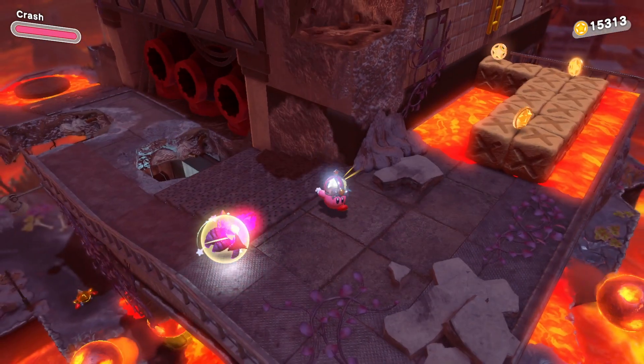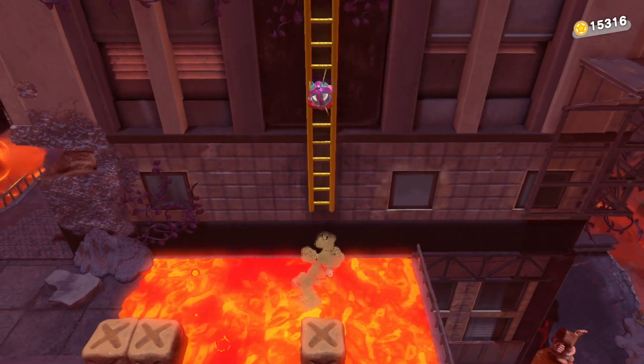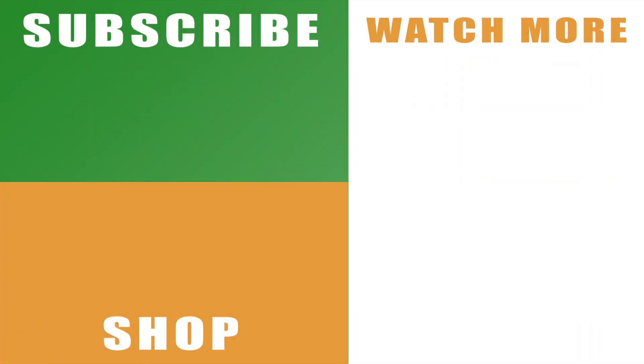When you actually try to take on Frosty, what you'll need to do is get rid of Crash and do some damage with normal Kirby, and then get Crash again to be able to defeat it with Crash.